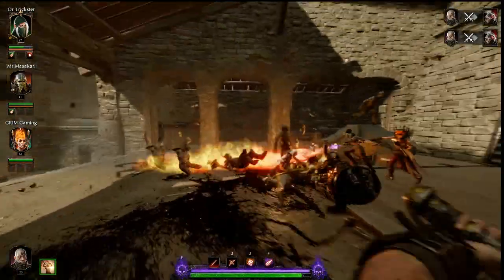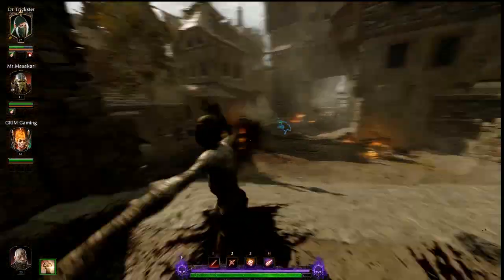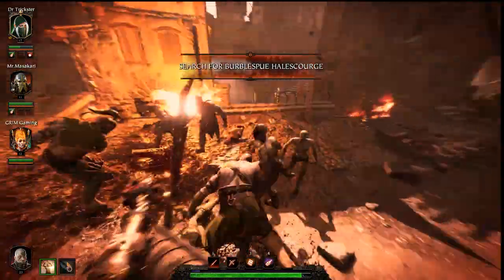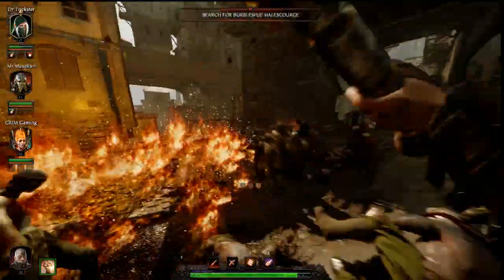The Z-Lot's high health pool means that you can take risks in close combat that other characters, such as the Ranger, might want to avoid. And that's a good thing, because your ulti pretty much rams you into the middle of the hordes every time and leaves you flailing about like a madman, which is pretty cool since it's likely that the game developers intentionally designed it that way to force you to somewhat roleplay an actual Zealot in combat.